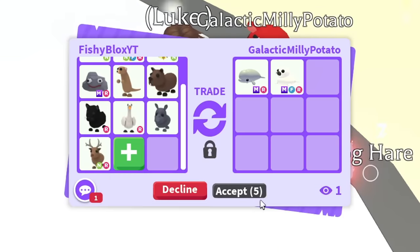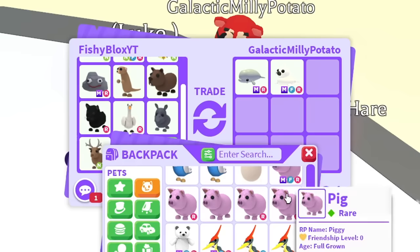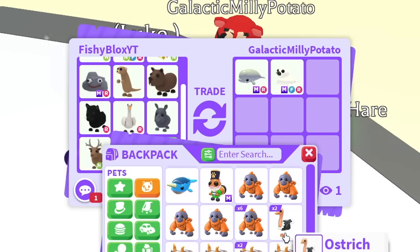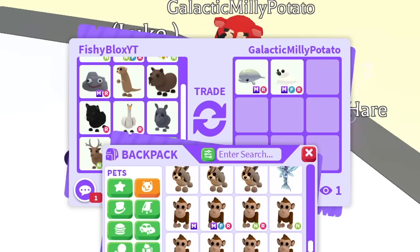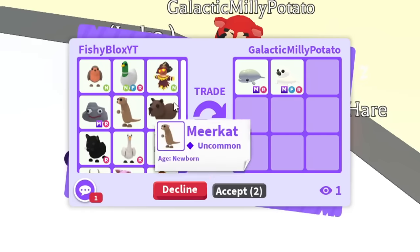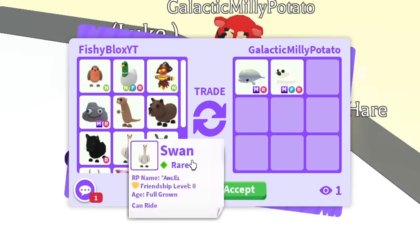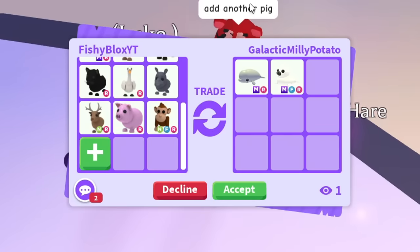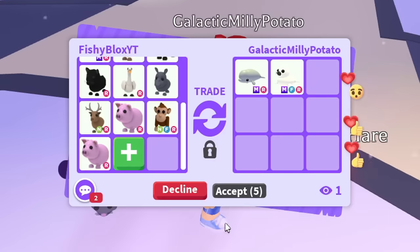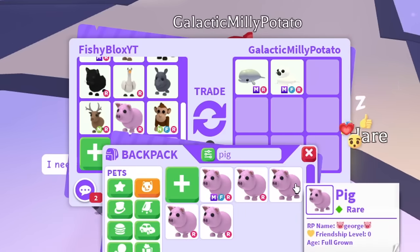They said 'put something better' so we keep going up. A Neon Reindeer — that's a good one. Adding a Ride Pig as well. I feel like I might be overpaying, or maybe I'm underpaying — I don't need a monkey, I have so many. At this point I've put 12 pets in. They said add another Pig — do I have another Pig?